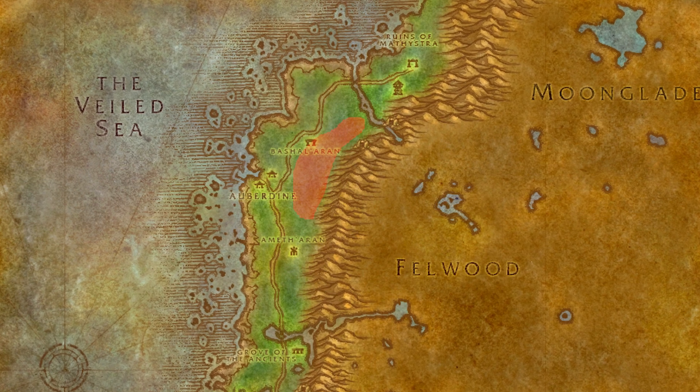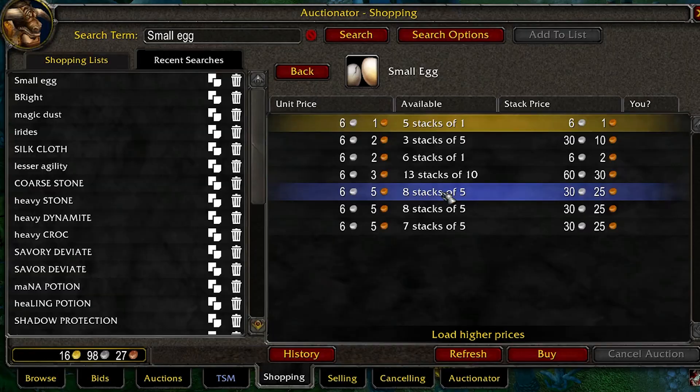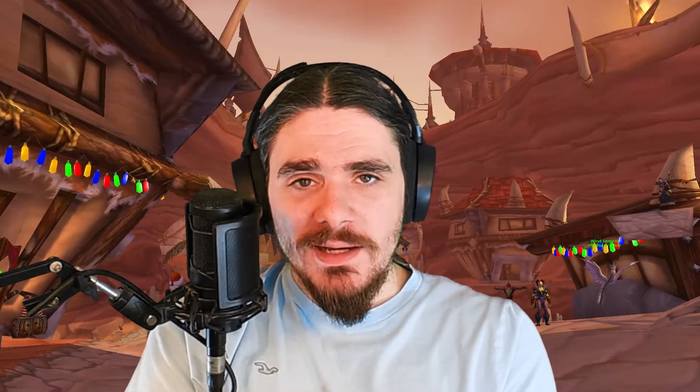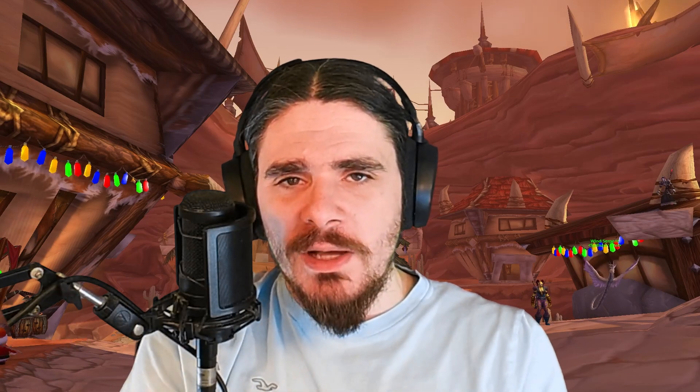Darkshore is also a good option for Alliance and it should be less crowded at peak hours. Assuming the prices go up on small eggs, because players really don't want to actually farm them themselves, we should be able to see 3 to 5 gold per hour in profit from small egg farming. However, that does actually pale in comparison to the amount you'll make per hour just finishing the quest on a lot of different alts.